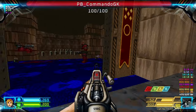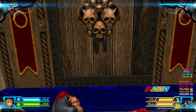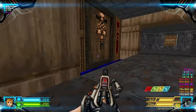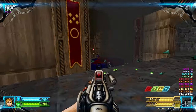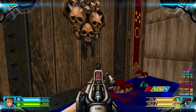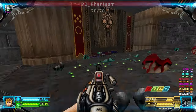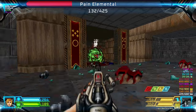There are chain gunners in here. Blow up the barrels first. Once you enter here, they'll be teleporting Cacos and Pain Elementals. You can use this door as pretty much an advantage. The Pain Elementals must die.